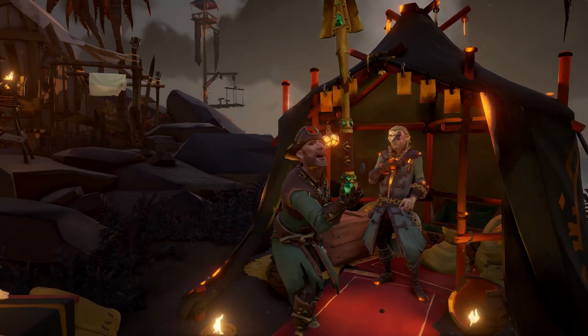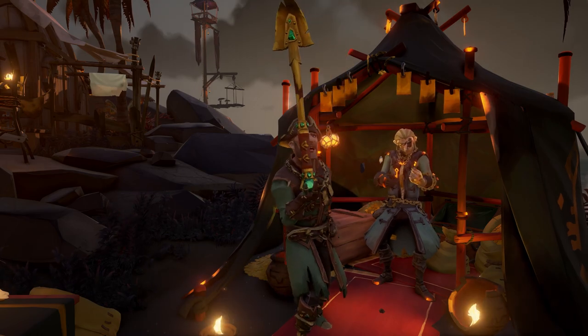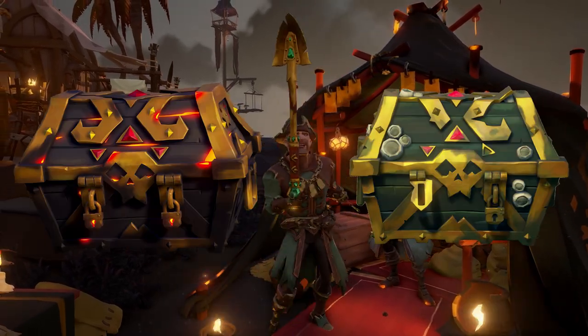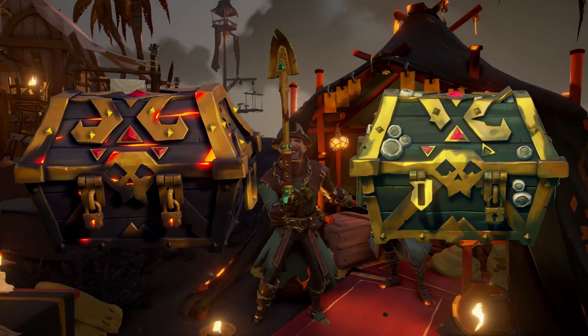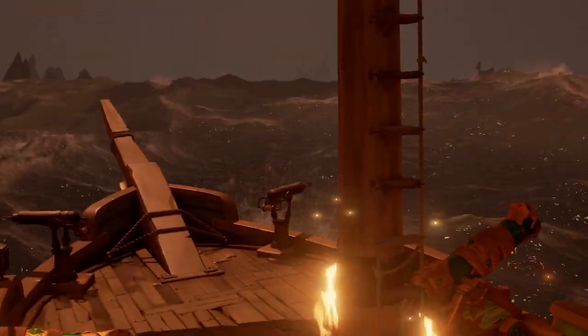We commence our journey at Morrow's Peak Outpost, located in the Devil's Roar. If we're going to be on the hunt for treasure, it might as well be the most valuable treasure possible. Ashen treasure gives increased gold per item compared to the standard variety, but the environment is just a bit more dangerous.